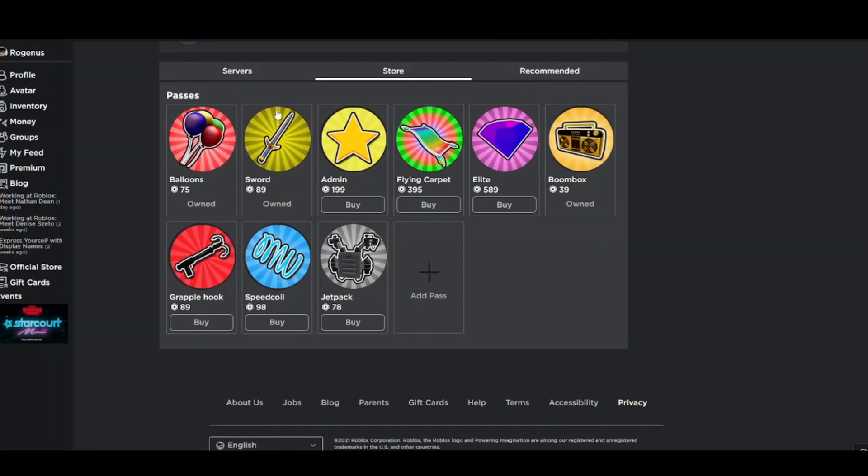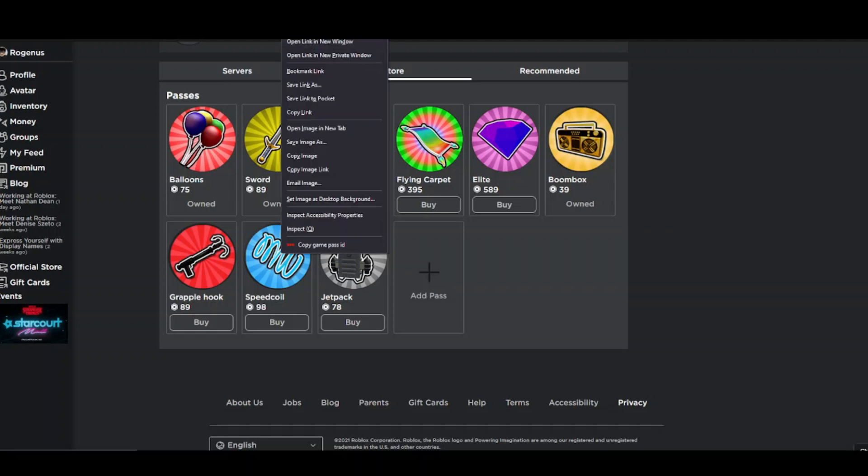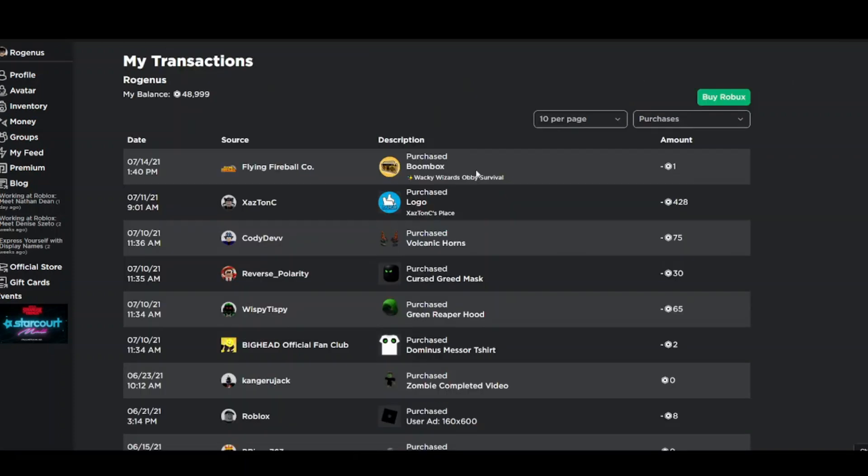First of all, find the game pass you want. I'm going to buy the Speed Coil because this seems useful. Just right-click, open link in a new tab. To show you that this works, I have 48,999 Robux, and if you look at my transactions page, you can see I purchased a Boombox from Wacky Wizards Orbi Survival — the link will be in the description — for only one Robux.